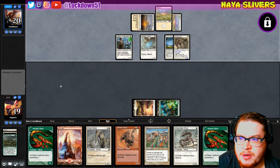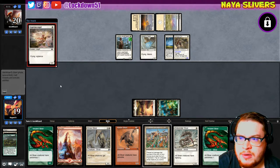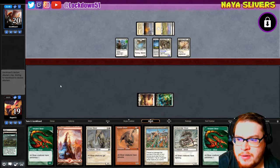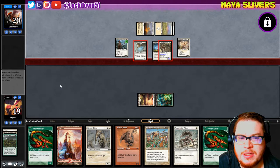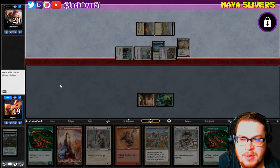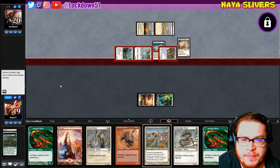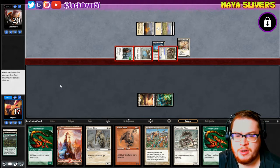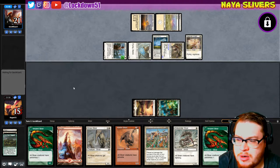Okay it's got First Strike. A 1-1 Vigilance Angel — that's cool, that's from Horizons, that's nice. I wonder if that's sideboard and they brought that in because of my tap-tap removal. All right, we take four — it's not the end of the world. I mean we did go to one last game. They have one card in hand at this point.